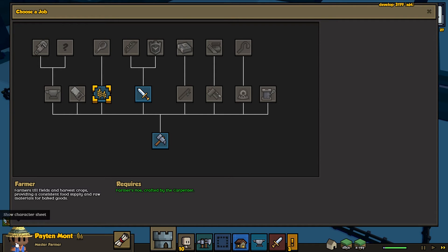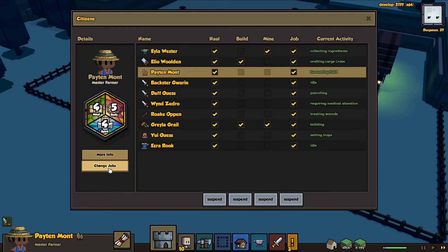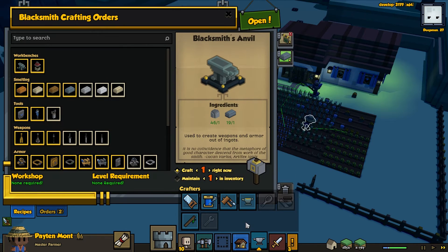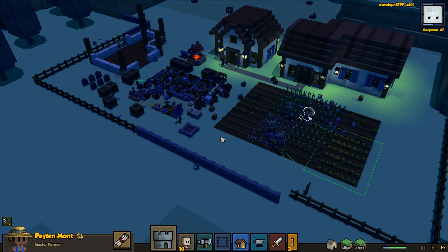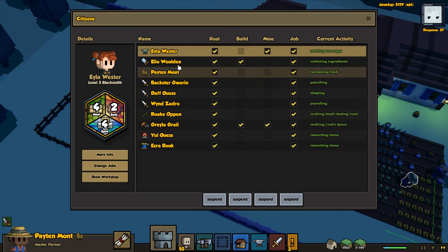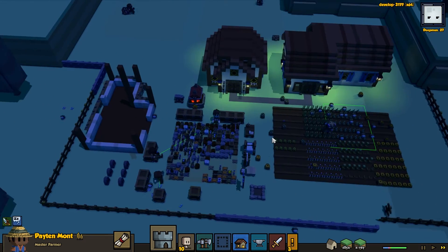How long until we can turn our farmer into a cook? Need to be level two. I assume you're level one - please tell me you're at least level one, Peyton. Max level? We just need a spoon, that's what's wrong. We make it at the mason. No problemo. Get ourselves a spoon so we can do better on this food situation. I am not a fan of being so low on food. That means we'll need to wait until another person comes in to take the place of our farmer, because I don't believe your cook will take on the duties of a farmer.